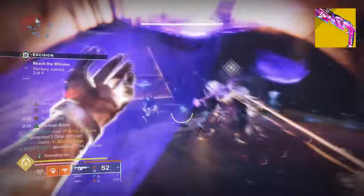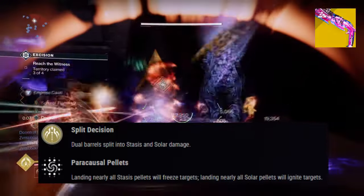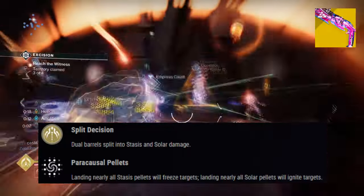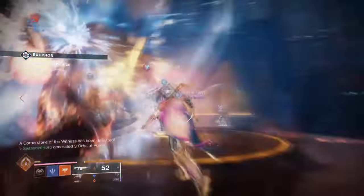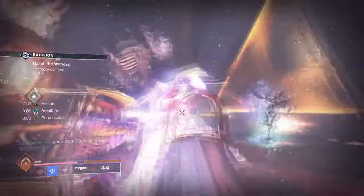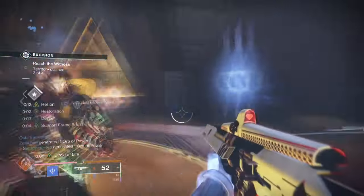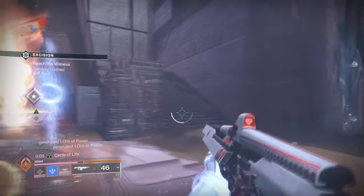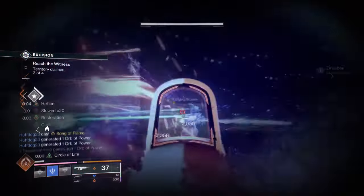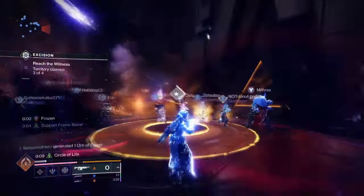Our second exotic, Conditional Finality, exotic trait Split Decision, states: dual barrels split into Stasis and Solar damage. The shotgun allows us to trigger both Freeze and Ignition one after another and is also a great crowd control weapon in a lot of environments. Although the new Red Death Reform would have been better, having Conditional on hand will match up well with the new Facet Fragments we're using from Facet of Awakening, Balance and Courage. All of these being triggered will benefit our damage output and also allows us to generate Transcendence Energy as well, which we can rely on when things get bad.